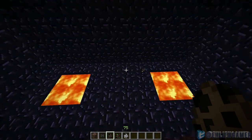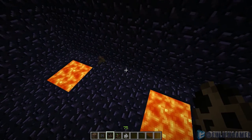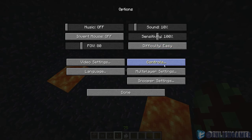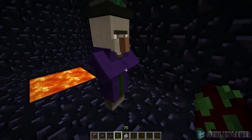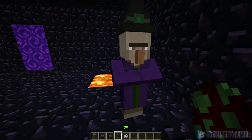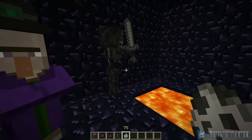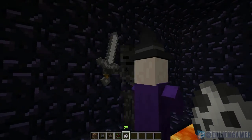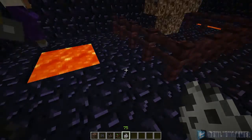Three new mobs were added to the game. The first is the bat — he's adorable. The second is the witch: a wardie-up, purple cloak-wearing, potion-throwing mob. The third is the wither skeleton — much taller than the player, carries a sword, and spawns from a skeleton egg in the nether, specifically in nether fortresses.